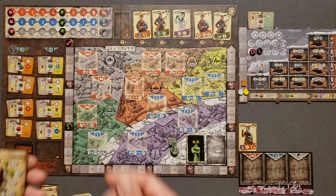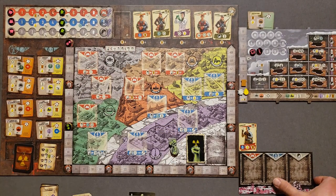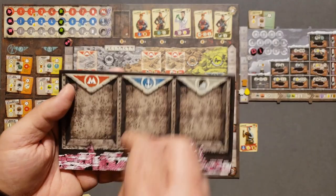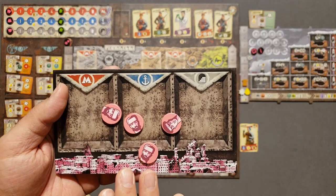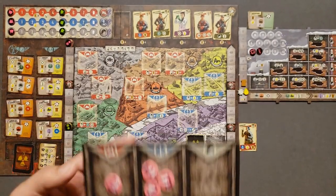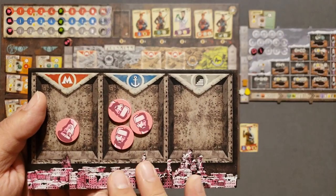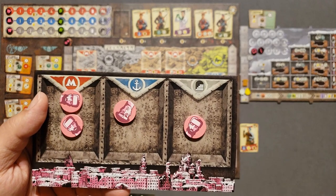Each leadership card is different, so don't expect the same thresholds every time. You want to push your way up — the mutants try to reach the end. Reaching the end gives a bonus two points, but at the end of the game whoever leads each area gets seven points and second place gets four. I have six points worth of tokens, so I need to decide where to assign them to the three areas: metro, harbor, or my compound.